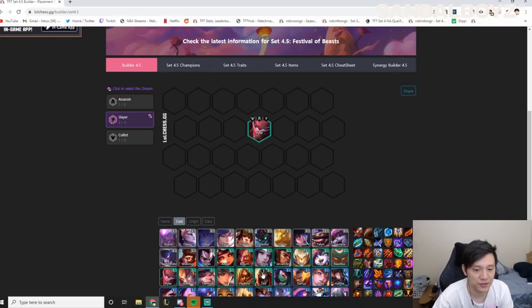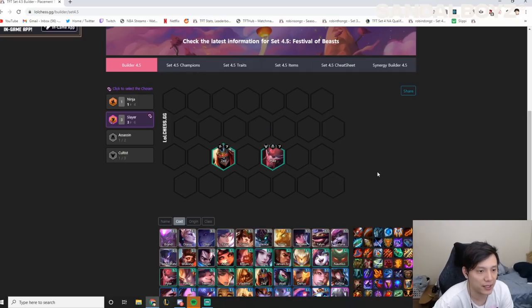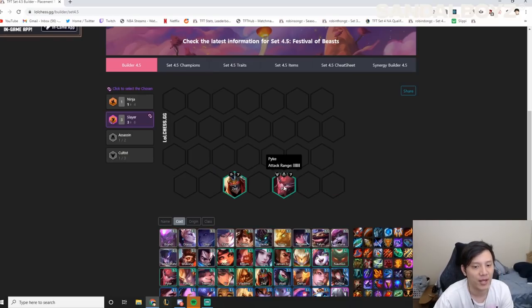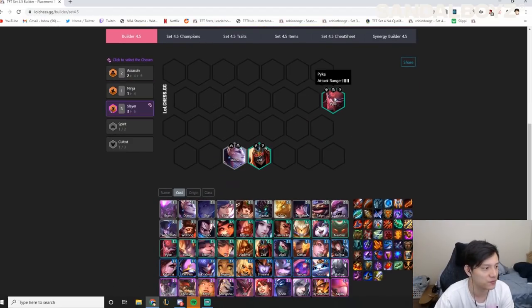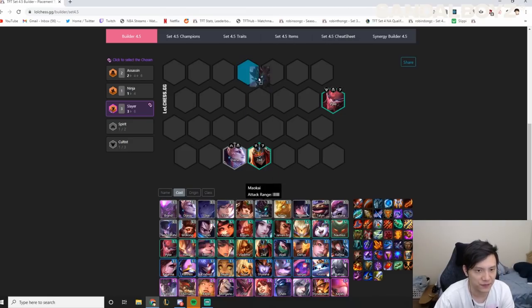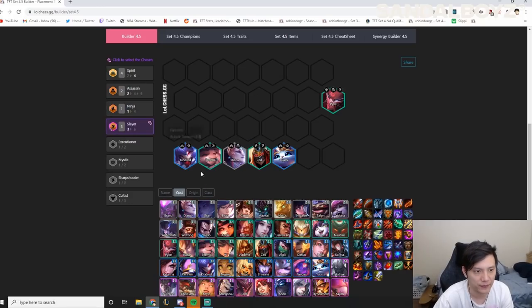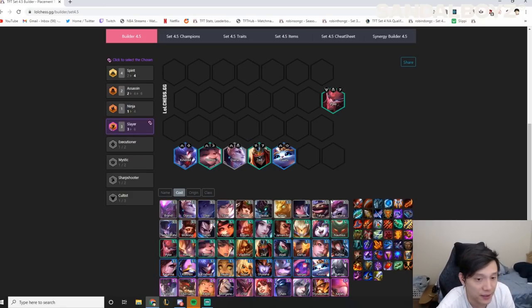Slayer chosen can be Zed or Pike. If you get Slayer chosen you almost always want to be playing three Slayers — if you get Zed chosen you want to play Pike, and if you get Pike chosen you want to play Zed. This will be your backline damage. You round out with an Assassin like Diana to buff Pike, plus some frontline — a very strong early mid game. If you get a Slayer chosen you could play Spirit Zed with three Slayers: four Spirit, three Slayer at level 6 is extremely strong. Just stack bow items on Zed and play Spirit Zed.